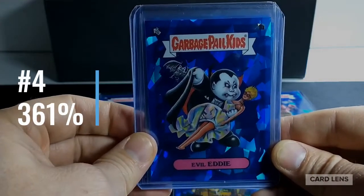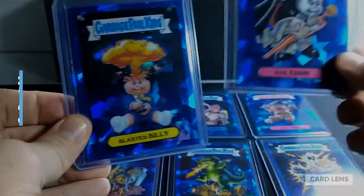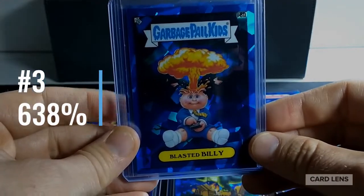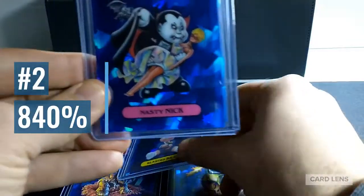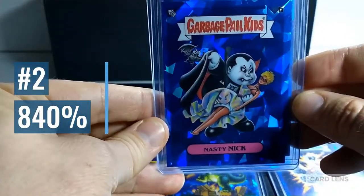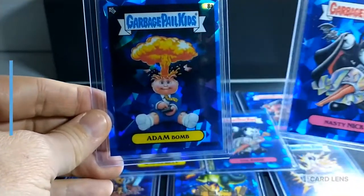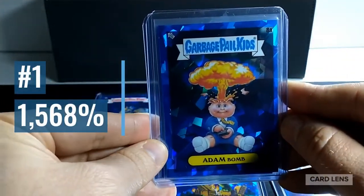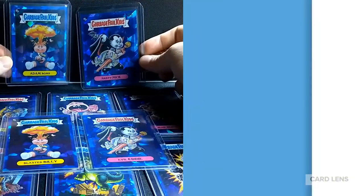Number four, Evil Eddie, is 361 percent of the average card. Then you have Blasted Billy at 638 percent. Number two, Nasty Nick, is selling for 840 percent of the average card. And the true Hall of Famer, the true iconic card in Garbage Pail Kids is, of course, Adam Bomb — selling for 1,568 percent more than the average Garbage Pail Kids Sapphire card.